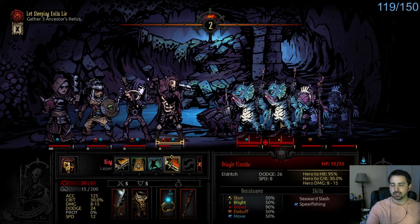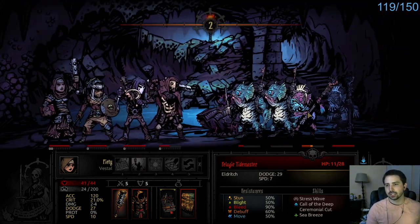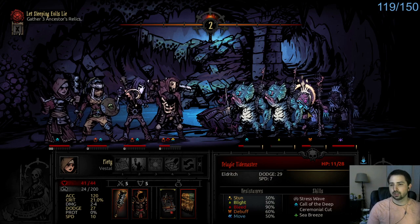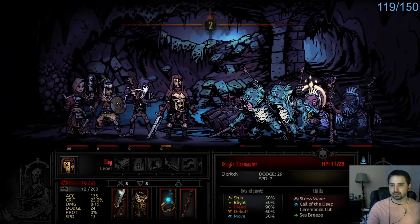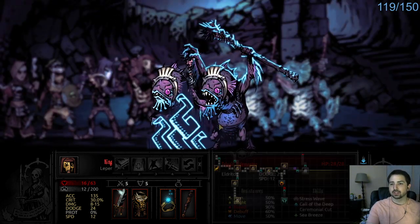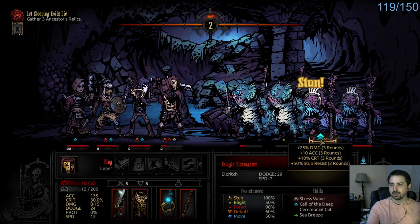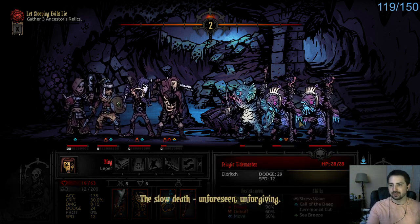We have to hit for 10, which is possible. You resisted? Nani? How do you resist? I don't understand. I think I have to start using Solemn. This Leper's dying. I have never seen the Shaman... okay, it didn't heal this much, it buffed. It knows it's about to get up there and start using Ceremonial Cut, so it has to get its damage up.